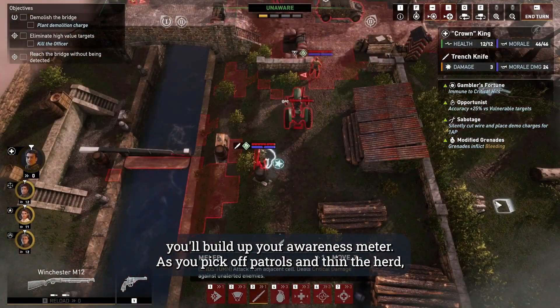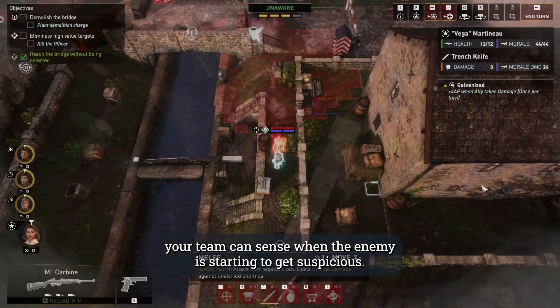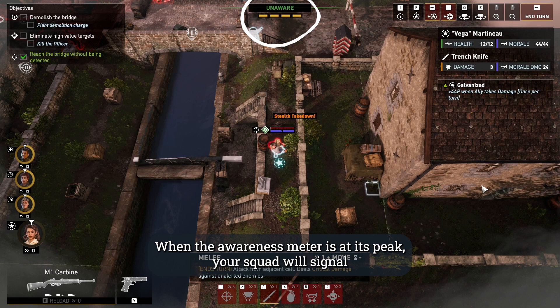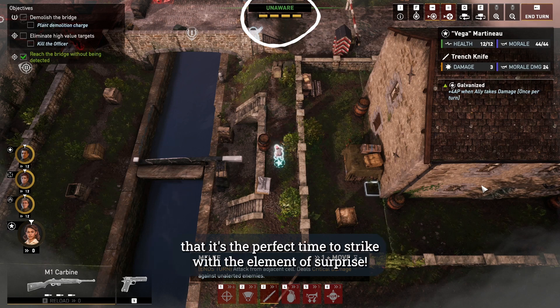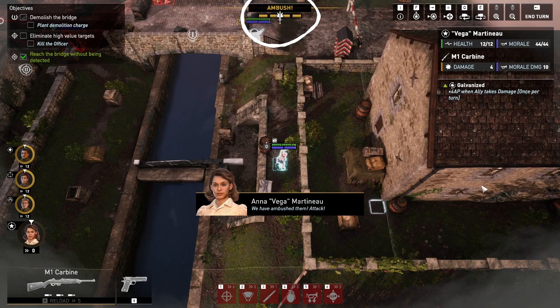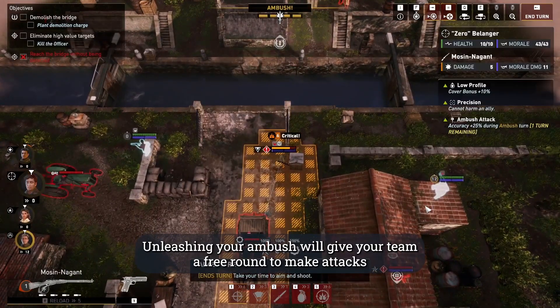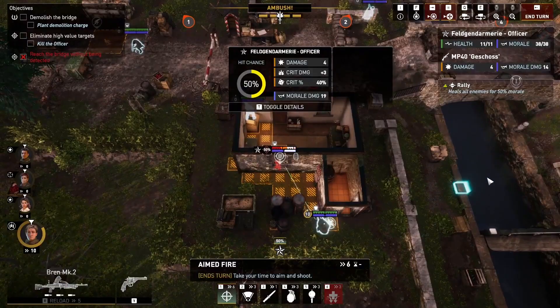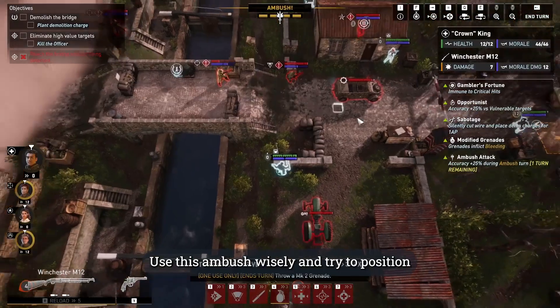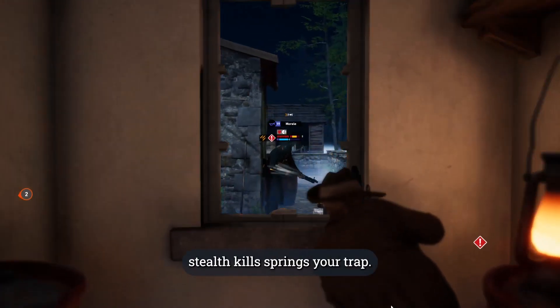As you pick off patrols and thin the herd, your team can sense when the enemy is starting to get suspicious. When the awareness meter is at its peak, your squad will signal that it's the perfect time to strike with the element of surprise. Unleashing your ambush will give your team a free round to make attacks before the enemy responds. Use this ambush wisely and try to position your units in advantageous flanking positions before that last stealth kill springs your trap.